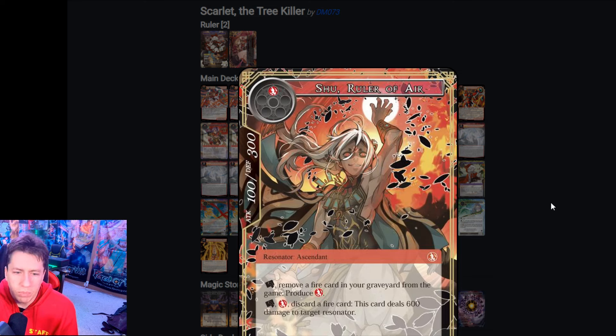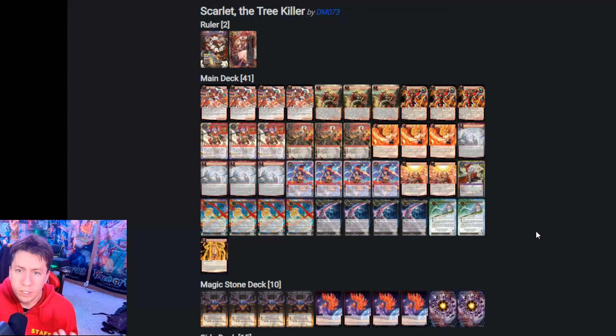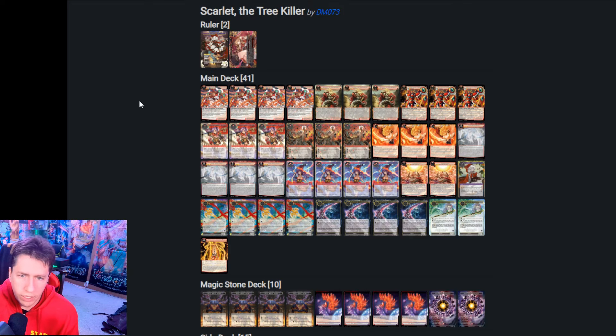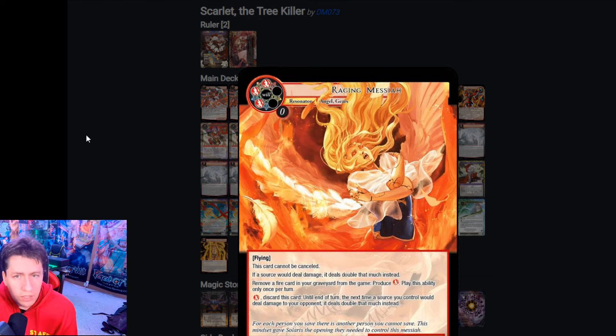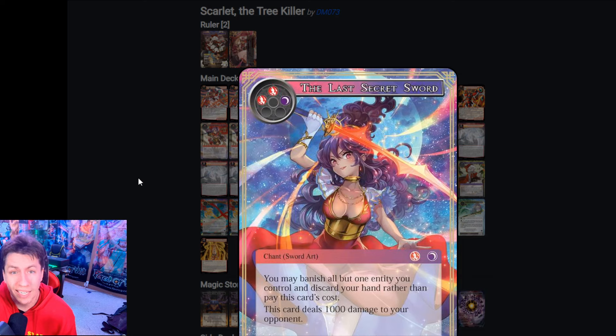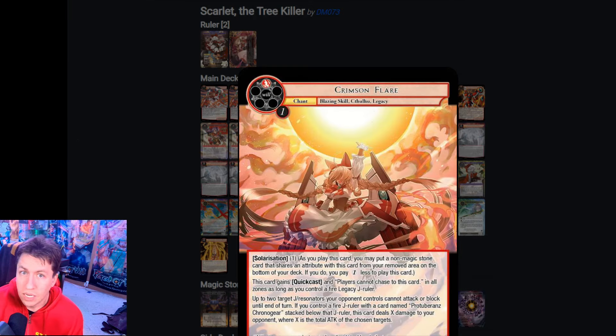Shoe also sets us up for solarization with things like Protuberance, Crimson Flare, Star Whip, or Protuberance Chrono Gear. Raging Messiah is a great way to produce will, double damage, help close out games, and it can't be canceled, which is nice. It pairs nicely with Chevalry's Tears to burn stuff out of the way. Last Secret Sword helps us enter and empty our hand as fast as possible. Crimson Flare is really nice — just two copies since we can search for more. There are opportunities where I've been on an empty chase with Protuberance stacked under things, cast Crimson Flare to burn my opponent, then immediately cast the second one and burned my opponent again after regaining priority, closing the game out that way.